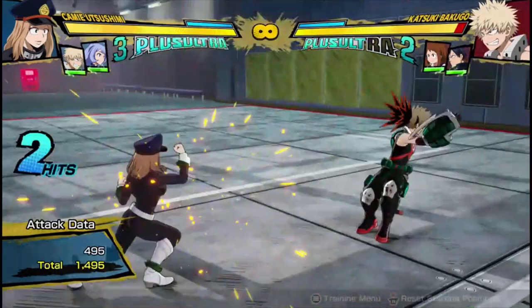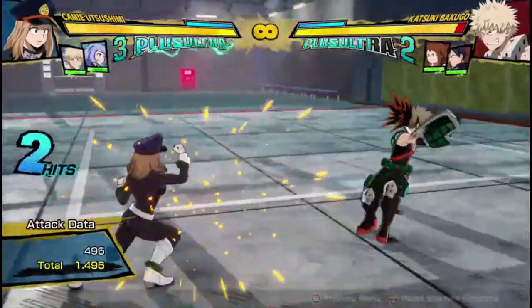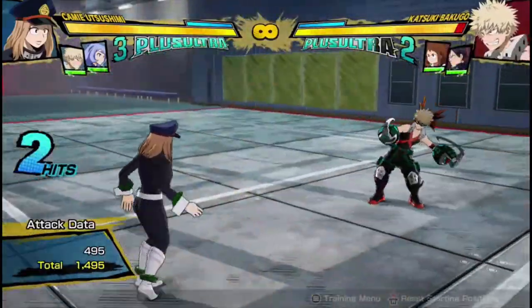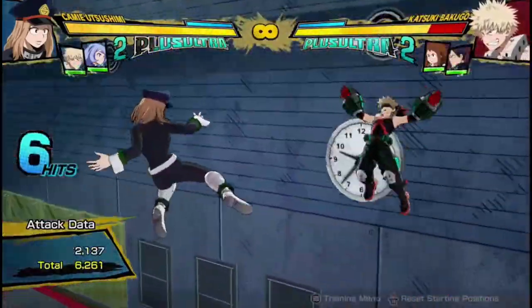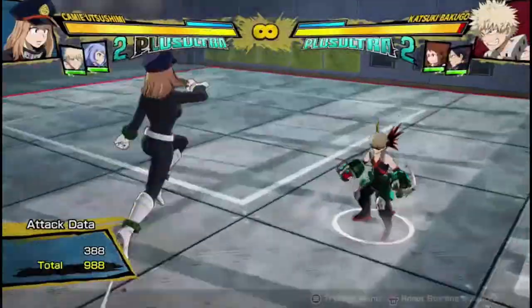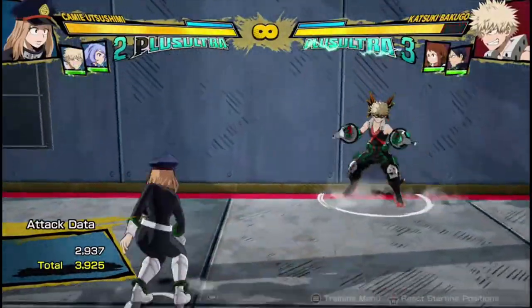Starting off with her buttons, her regular attack string is a 3-hit attack string which you actually only press the button twice, so you do 2 attacks and that's her whole attack string. You can dash cancel after any of the hits if you want to extend combos that way. Her air combo works quite similarly — it's 2 buttons, 3 hits — and can be dash cancelled after either.